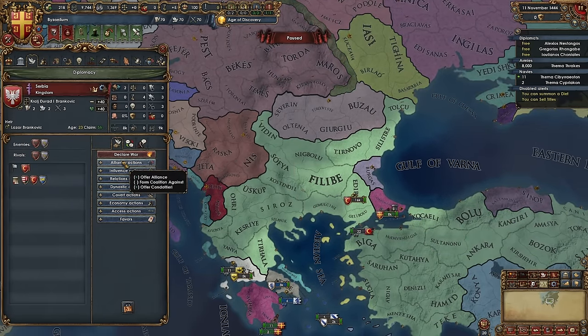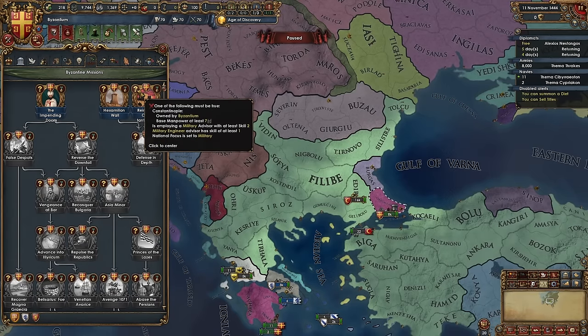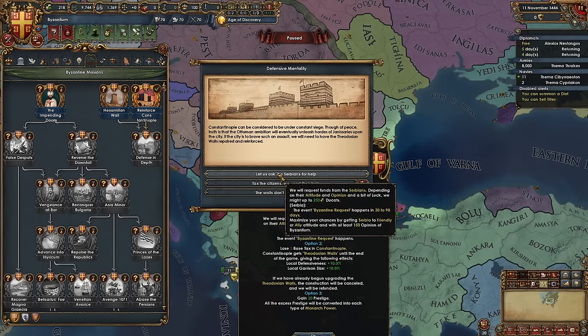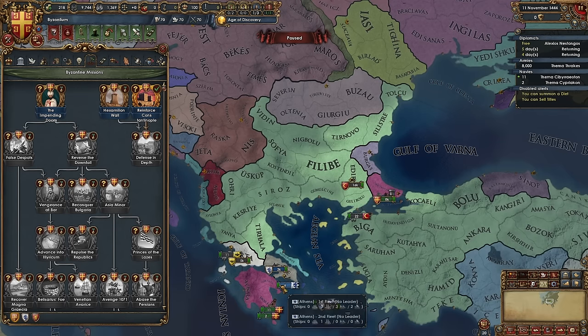We're going to need to be friends with Serbia because this mission here will get us an event. Option one is what we're going to go with — get that 250 ducats from Serbia. We are also going to go ahead and sell titles rather than get that extra diplomat. It's going to be very useful for us. We are going to try to ally these guys, but they don't want to ally us unless we scornfully insult somebody. So let's send a scornful insult to Wlocka — you suck and I hate you.